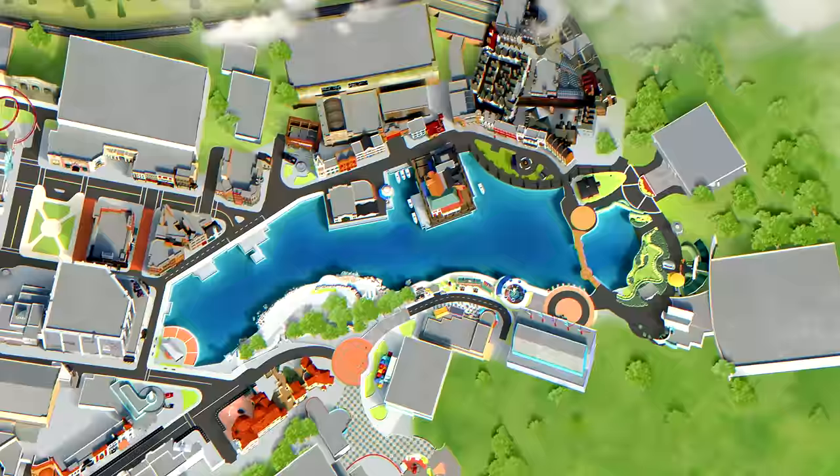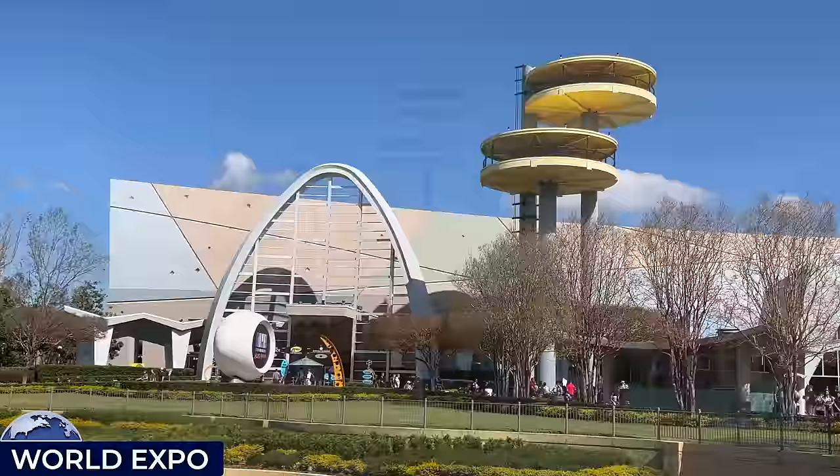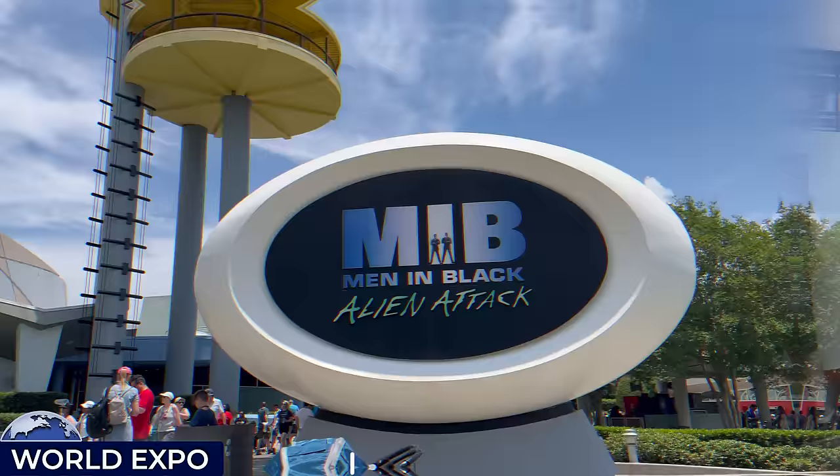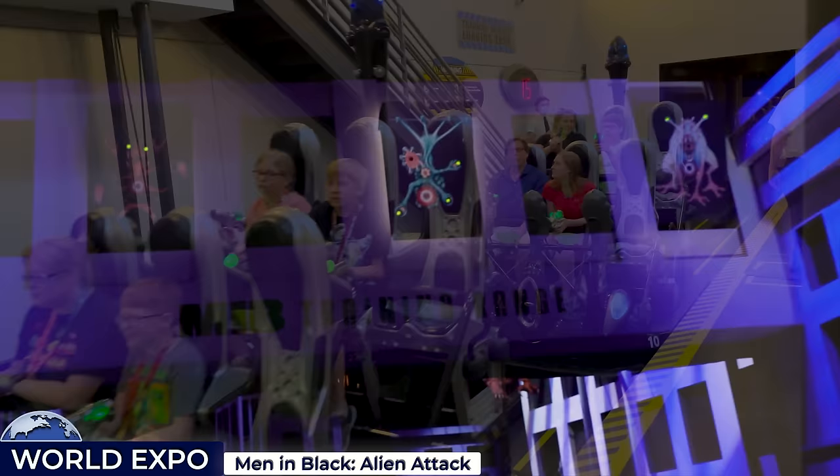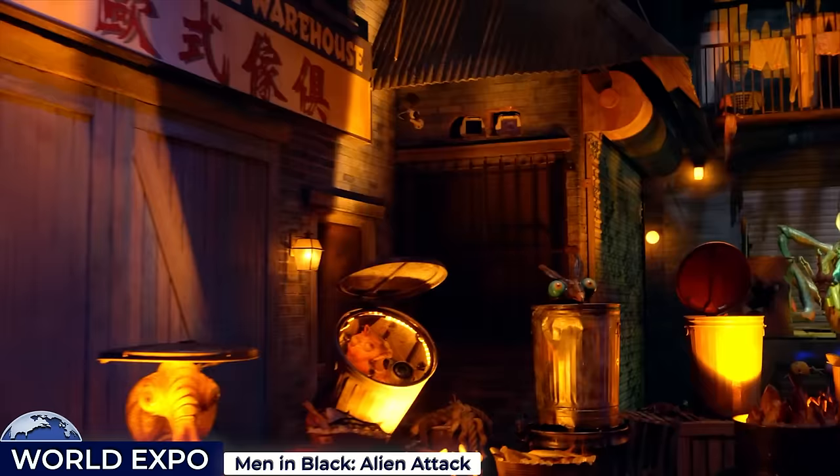Over to the far east of the park is the futuristic-looking World Expo land, which has seen a lot of changes in the decades following the park's opening. One of its few amenities includes the Space Age Coca-Cola kiosk. The sole attraction for World Expo is the Men in Black: Alien Attack interactive dark ride. You've been recruited as new agents and queue through the iconic MIB headquarters. After boarding the spinning ride vehicles, training is cut short as you're required to fend off an alien invasion in New York, zapping aliens with your own laser guns as you navigate through the cityscape to help save the city, whilst competing with friends and family for the highest score.